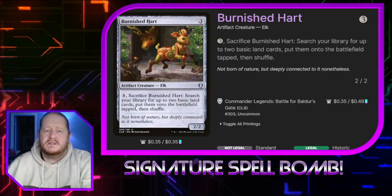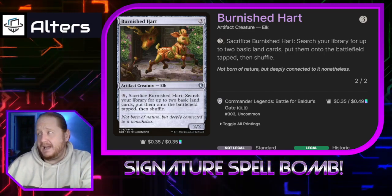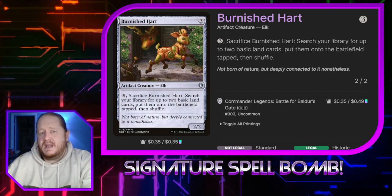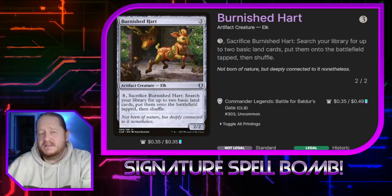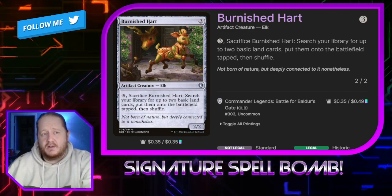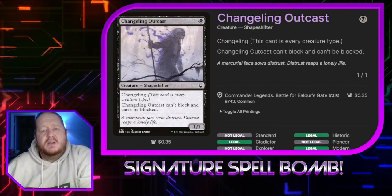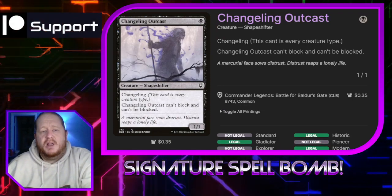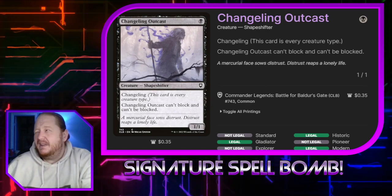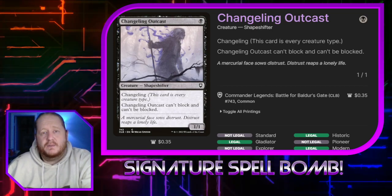Burnish Heart costs 3, it's a 2/2. We can pay 3 and sacrifice it to search our library for up to 2 basic land cards and put them on the battlefield tapped. Since we're playing a sacrifice deck, this is just a great option for us since we want to sac permanents anyway, and it's ramp that's available to us in our colors since we don't have green. Changeling Outcast costs 1, it's a 1/1 that can't block or be blocked — counts as a demon or devil. You might see a little bit of that in this because I love changelings and it's a pool I often go back to.